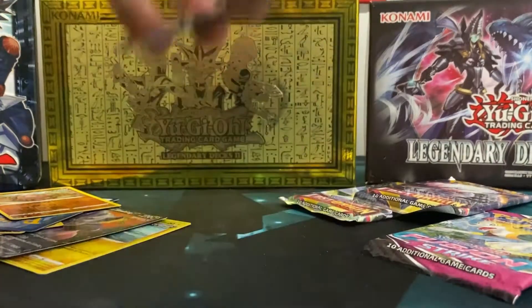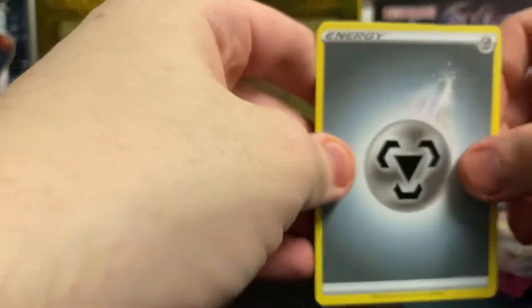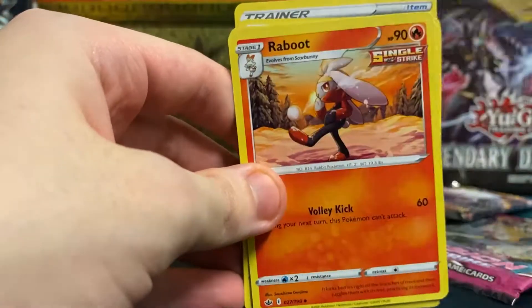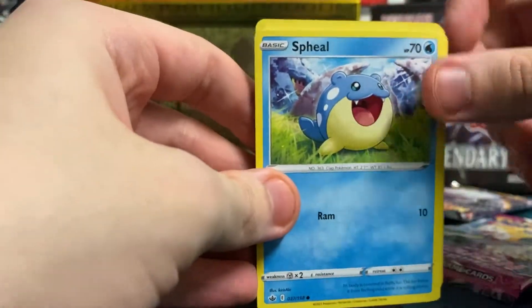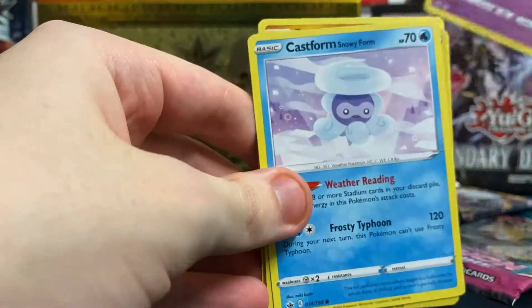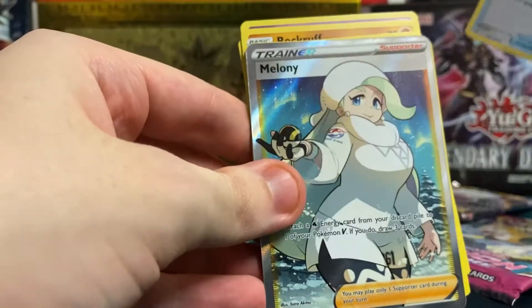Okay, and this should be another Chilling Reign — yep. Metal energy, Expansion Uniform, Virizion, Robert, Spell — I've never had that one before — Rockruff, that's a cute one, Sherbert, Castform Snowform, Fog Crystal and Reverse Holo, and Bewear.